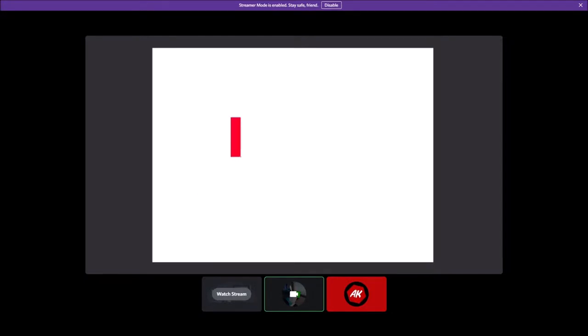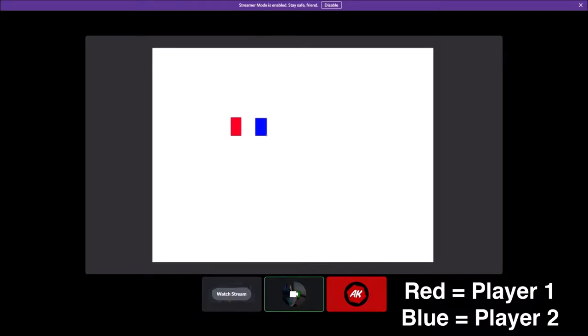Take this red square here as player 1, this blue square as player 2. You click player 2 and they'll stand on top of player 1. When player 1 moves, player 2 will start moving around this point, which means until you hit a wall, it'll just do this.